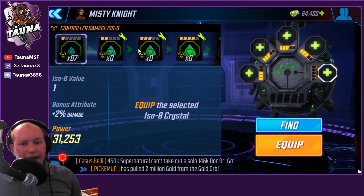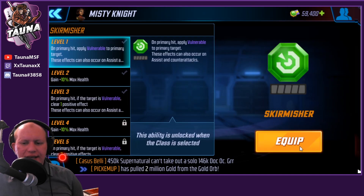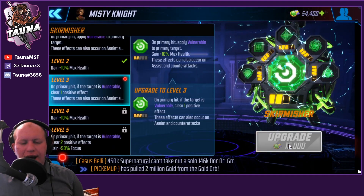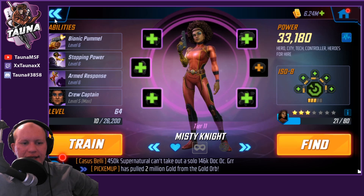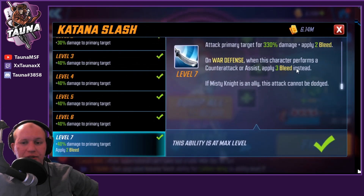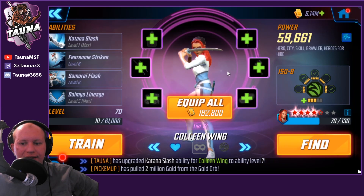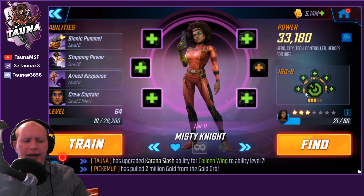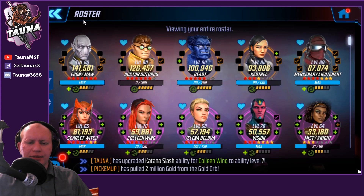Misty will be called to assist Colleen every time Colleen attacks — that classic triple hit where Colleen attacks, then Misty assists and applies vulnerable, then Colleen attacks again. Since Colleen's basic applies so many bleeds, and with the Tier 4 doing three bleeds every time she counters, it's massive. Definitely worth taking Misty up. It's difficult to say how much to invest, but I think they're worth Tier 14-ing.